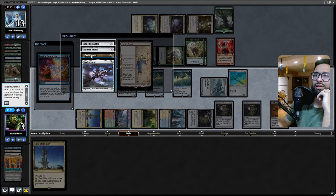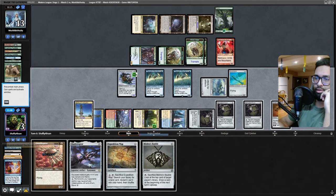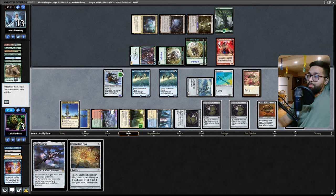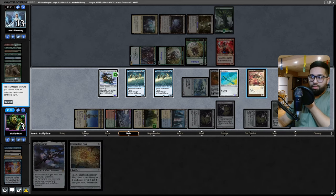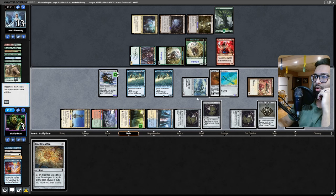Shadowspear — so good. Just grab all these, play this, play the Bauble, play the Ornithopter. The additional Ornithopter is nice here because the equip costs two. I'm like one off from doing both but that's fine — I'm being greedy. So I can equip this onto this for one. I have 14 power in the air. They need to have Force of Vigor. Play out Shadowspear — essentially just trying to grow this thing.